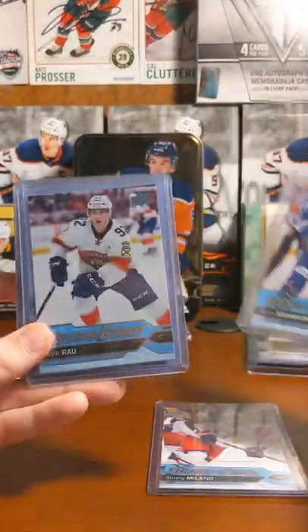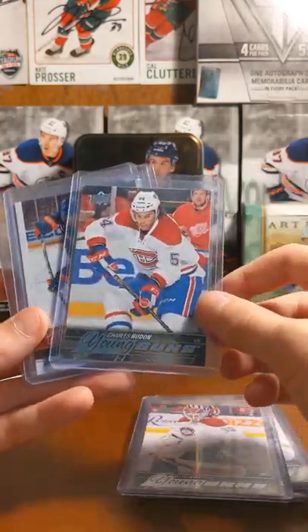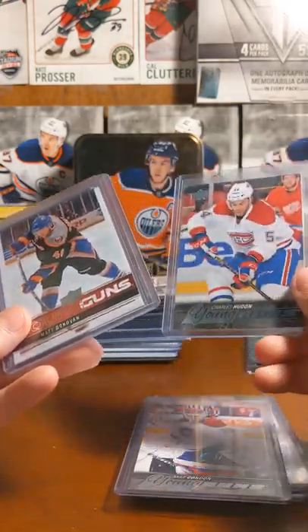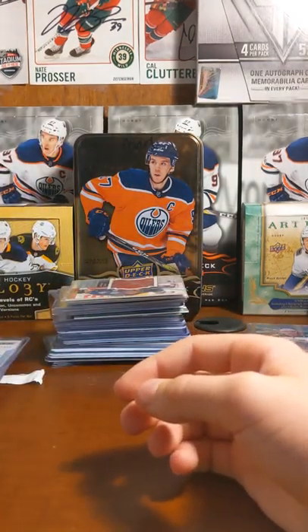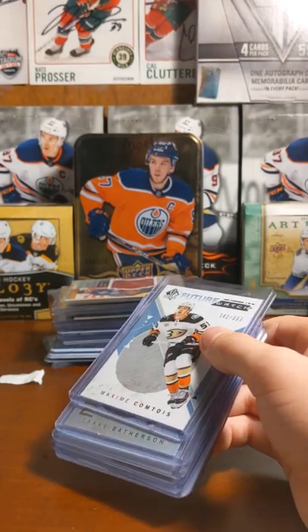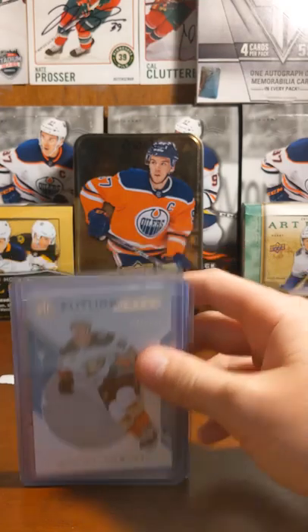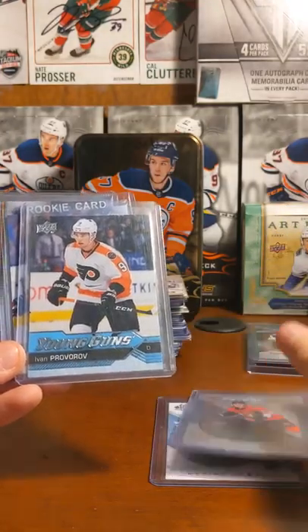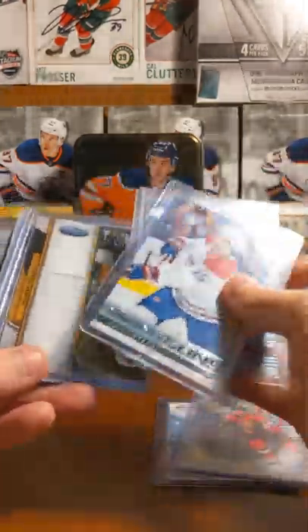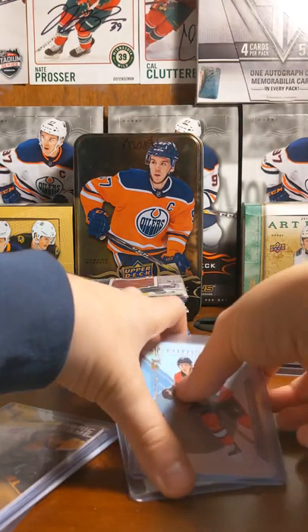Sonny Milano, Nikita Scherbak, Kyle Rowe, Connor Hellebuyck, Mike Condon, Charles Hudon, Matt Donovan, Riley Smith. Some Future Watch unsigned — Drake Batherson, Maxime Comtois, Ivan Provorov, Jesper Kotkaniemi. I don't have them in one-touch but I probably should. David Krejci — I got this for like six or seven dollars. David Krejci jersey card.